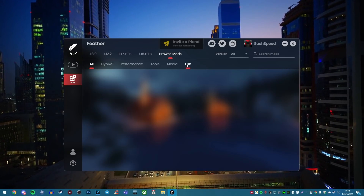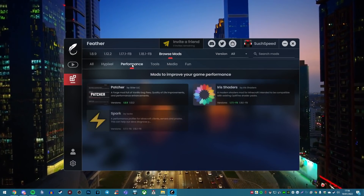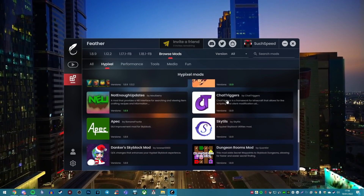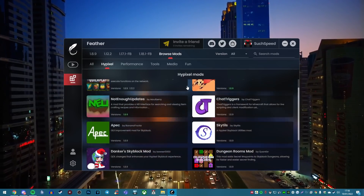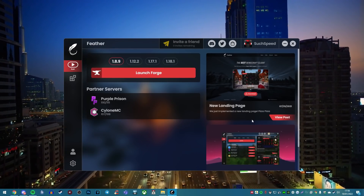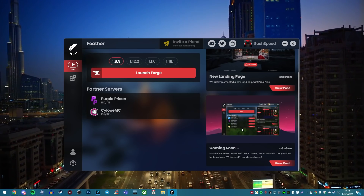It even has its own categories like fun, media, tools, and performance, which is awesome. And for Hypixel, you have mods — as you can see, you can look at the dungeon rooms for Skyblock. They've put a lot of time and effort into this client. They've even partnered up with servers already. But that's enough talking — let's actually perform the highly anticipated FPS boost.